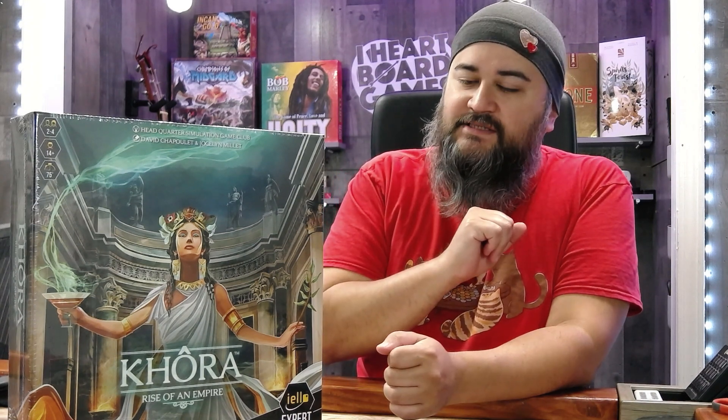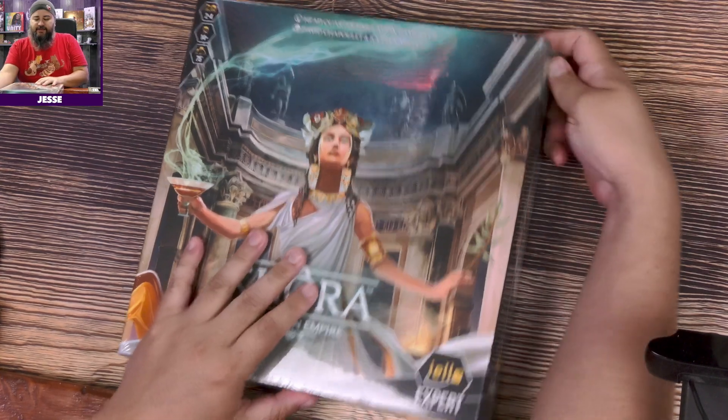Hey folks, welcome to another 'What's in the Box.' My name is Jesse, and today we are looking at Quora: Rise of an Empire. This is from Yellow, it's an expert game, 75 minutes, two to four players. Ages 14 and up — I thought that was interesting — as I peel off the plastic.